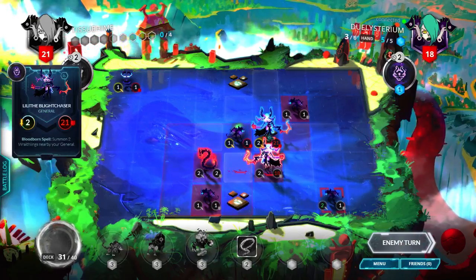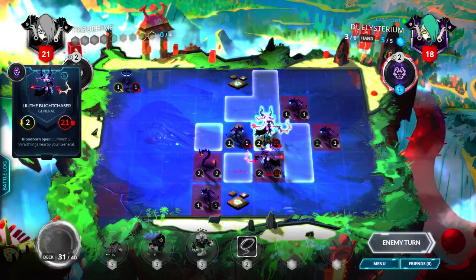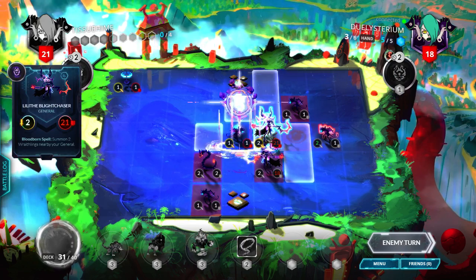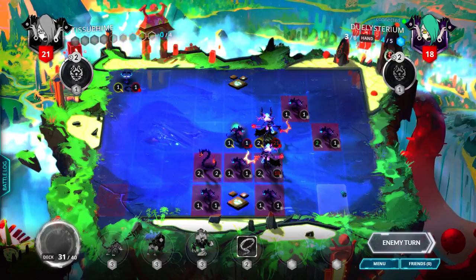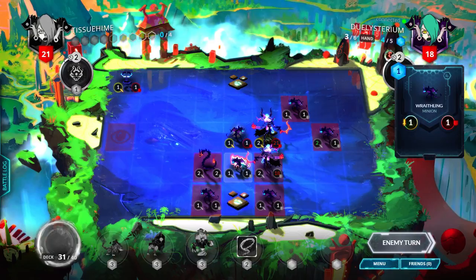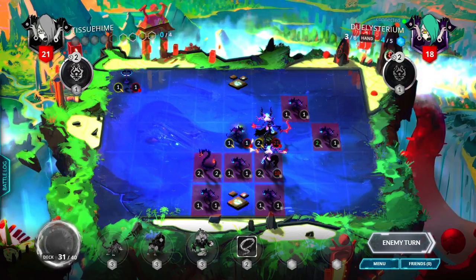I killed that, which I'm probably gonna do in kind and just kill the Gloom Chaser with my general — Shadow Spawn. So I'll have five cores. He has four cores and three cards, so he still has things to play.